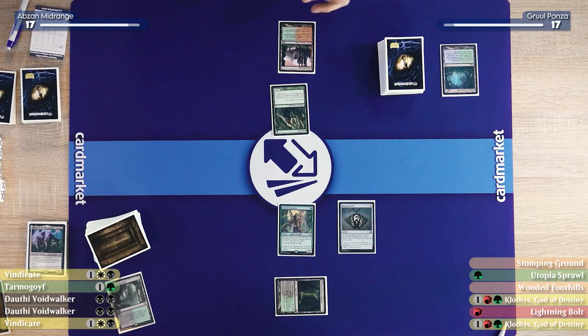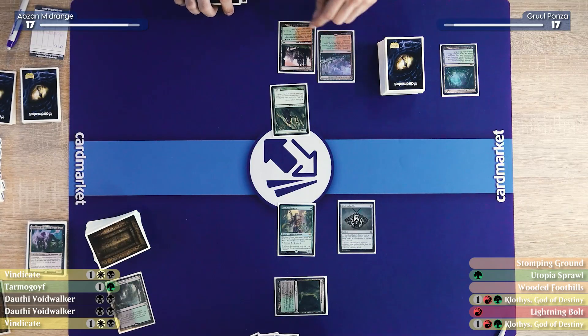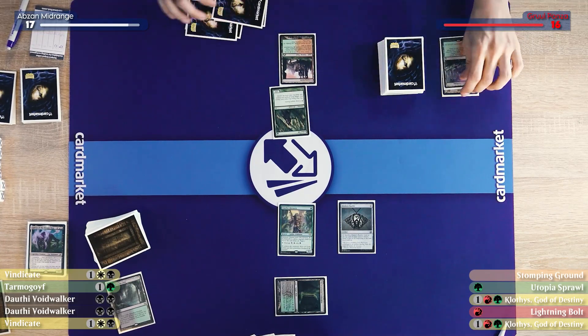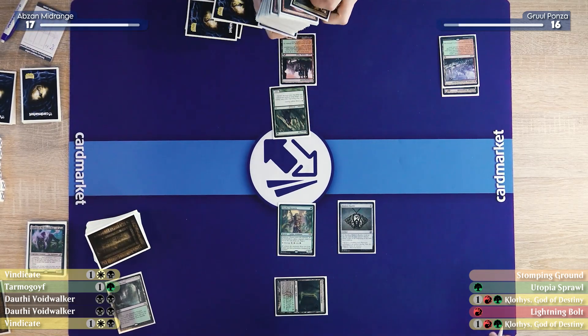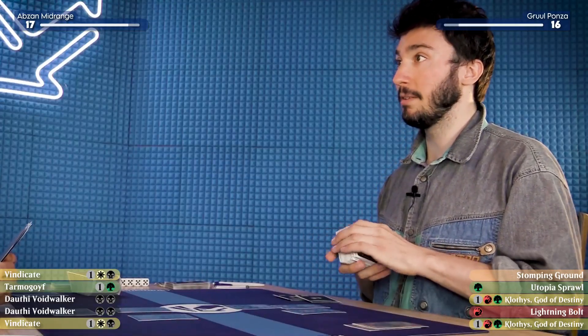I'll untap and draw. This turn is going to be what some people call hot sauce. I would like to fetch, going down to 16.